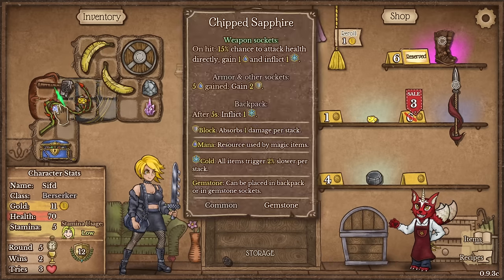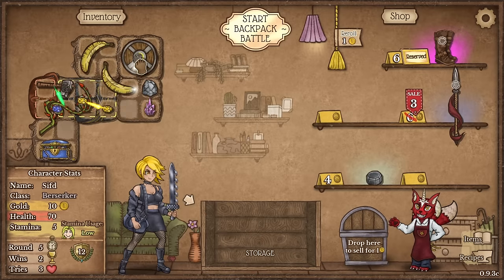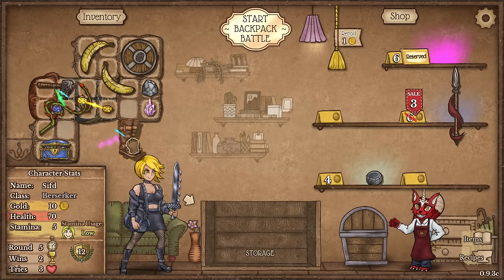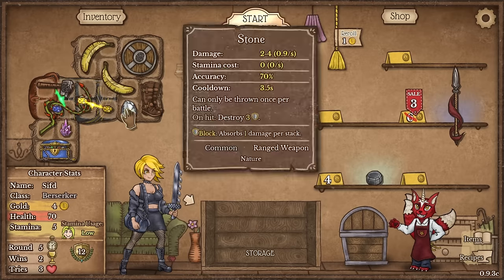The build is an early game build, so the fact that I got an early thorn whip is more lucky than I can even explain. Attack speed on this, and also a chance to freeze opponent on this. Let's also level up the attack speed. The start of battle gain: I'm going to resist one debuff. I would also like to get this to buff it maybe the next turn.